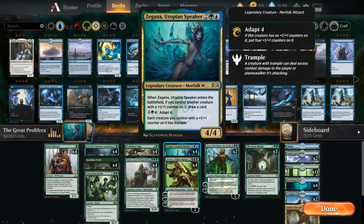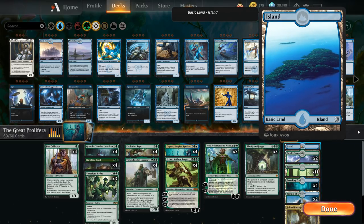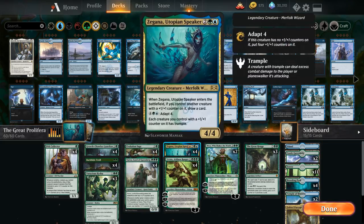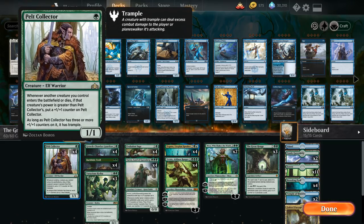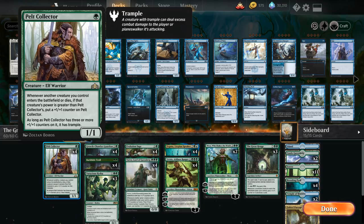The cost of including Zygana in this mono green deck is that we need to play some dual lands and a one-of island we can search up — so sometimes we'll have a hand with an island and a Yorvo, which can be a little awkward. At one mana, we've got the full playset of Pelt Collector, the only one-drop. Without Once Upon a Time in Standard anymore, we're not always going to have a turn one, but it's still great when we do.